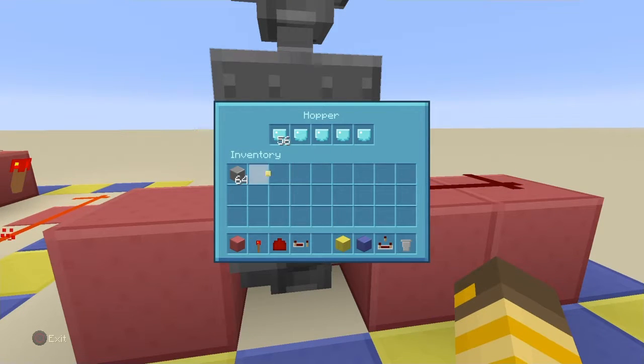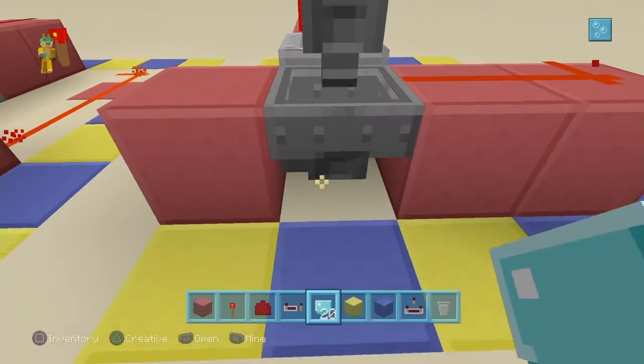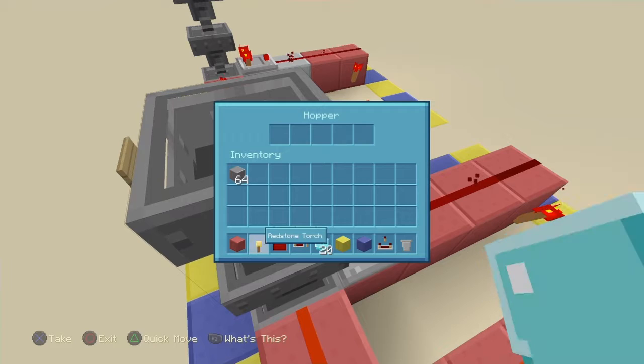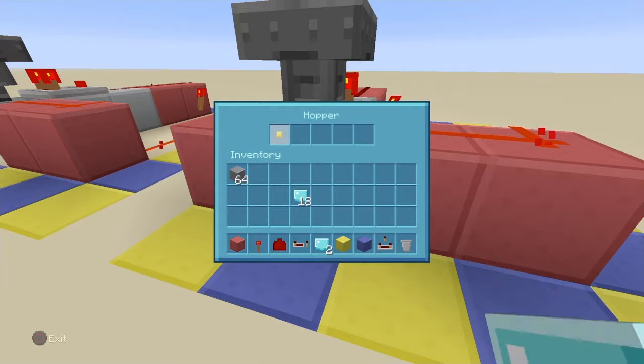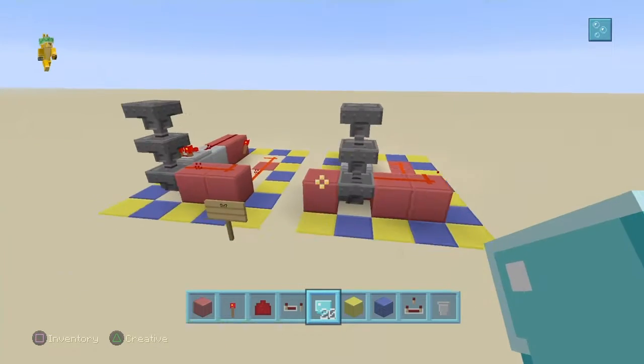And the rest in here — these ones should go down to 41 or 40. Then you can collect your spare diamonds in here. Now the only thing that's going to be allowed through is a diamond, as you can see right here.